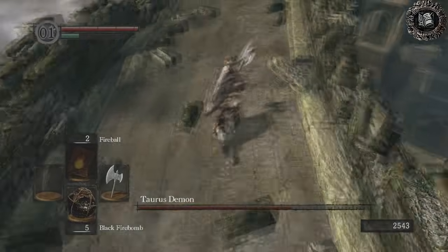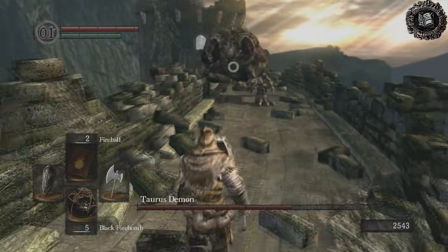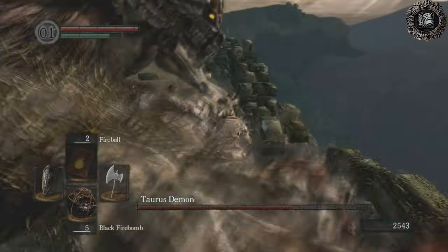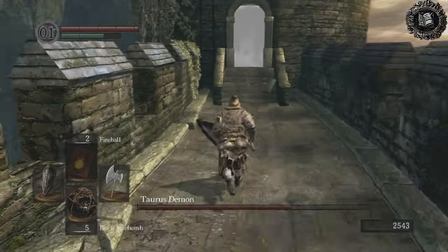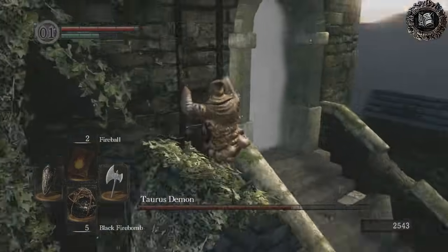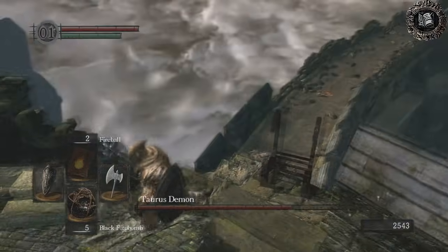Just keep running — don't look back. You don't want to go all the way down to the end otherwise you'll get stuck. Give yourself a little room so you can back up and then run past him after he attacks. Make sure you time your sprinting right — you don't want to run out of stamina. Let go of the run button for half a second or so to get a little bit of your stamina back.